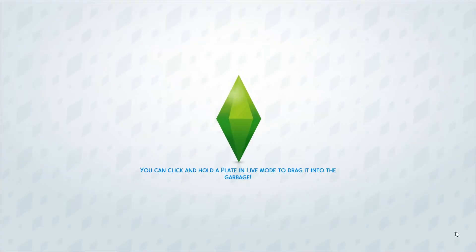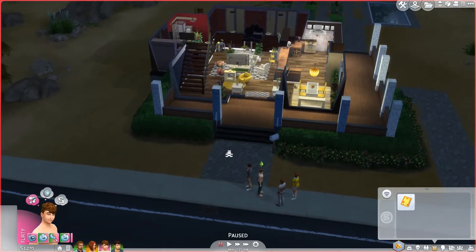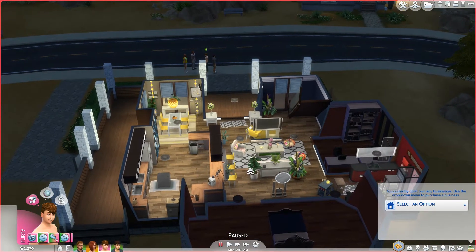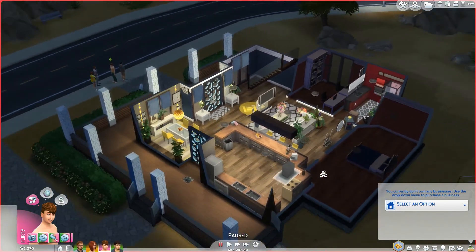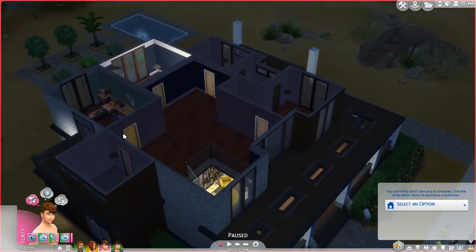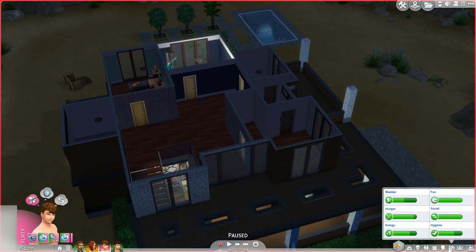Hello guys, welcome back to another episode of Dump 2 Plush Wordsmith. It's been a long time since I've played this let's play on this family. Ever since City Living came out and updated the game, I've had crazy issues with lag and overall it feels like a really unstable game, even during speed builds. You guys told me that if you play in offline mode you can bypass that lag, so that's what we're going to do and see if that works.